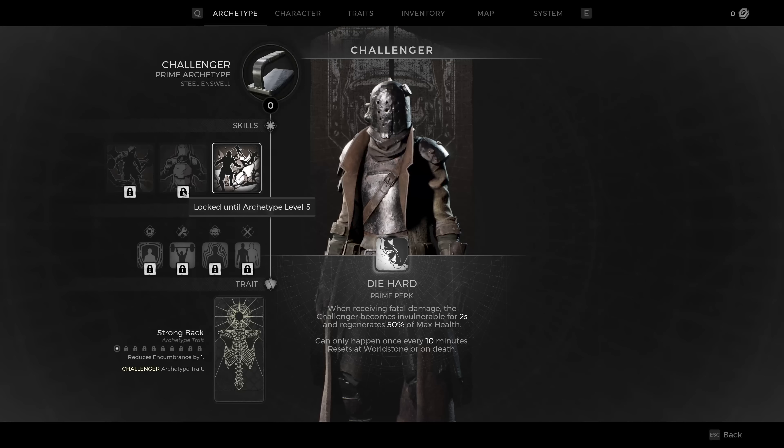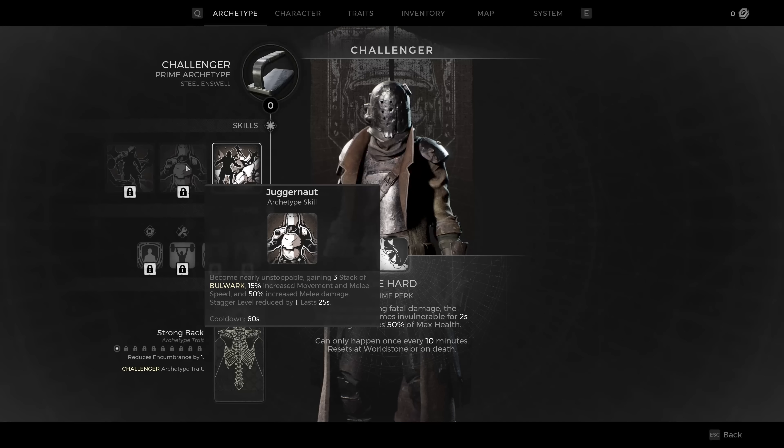What you'll unlock later at level five is Juggernaut — become nearly unstoppable, gain three stacks of Bulwark. You become chunkier and harder to kill, 15% increased movement and melee speed, 50% increased melee damage, stagger level reduced by one, and it lasts for 25 seconds. If you get into a pinch and have a lot of stuff coming at you, kick that on and you're able to survive, be chunkier, melee faster, move faster — your way to take care of what's near you and get out of a bad situation.